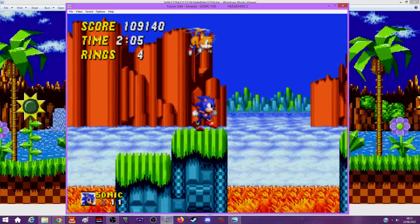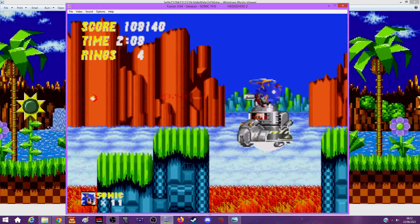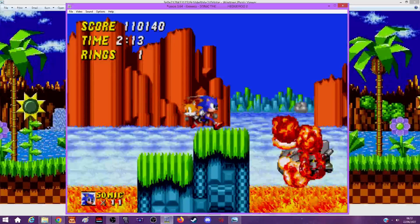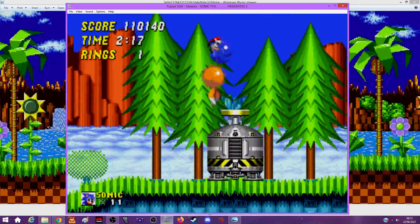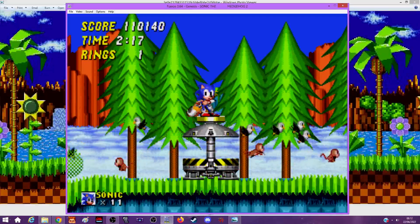Just keep jumping so he doesn't land. I can do that and go in the lava but who cares. There we go - I killed the boss and Tails didn't get me killed this time, though he did hit the thing. Look - monkeys and eagles released from the Badniks.